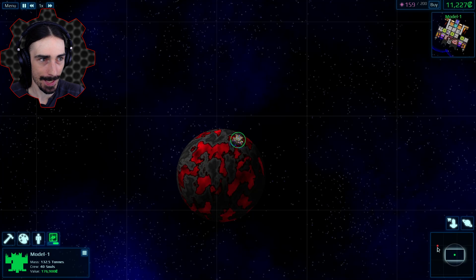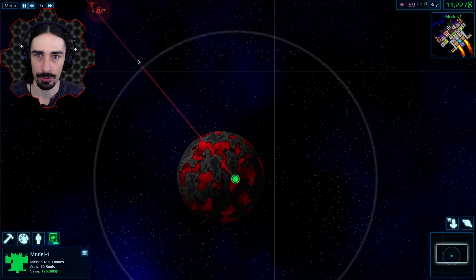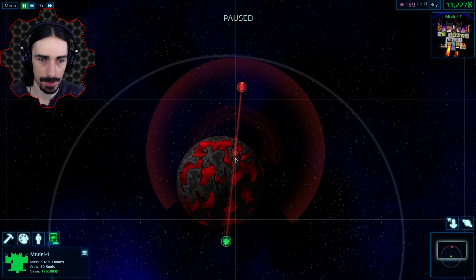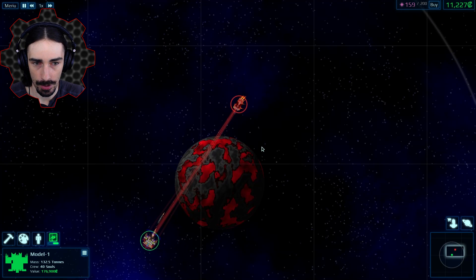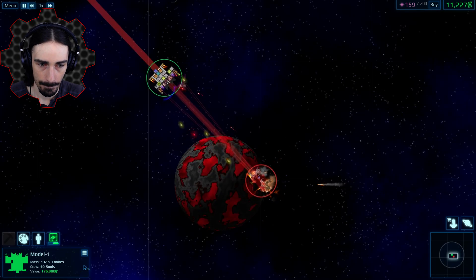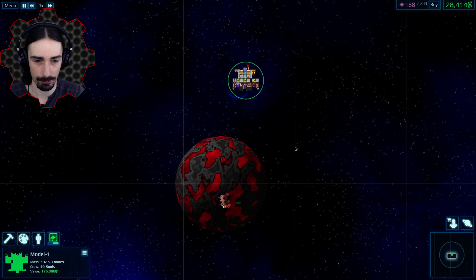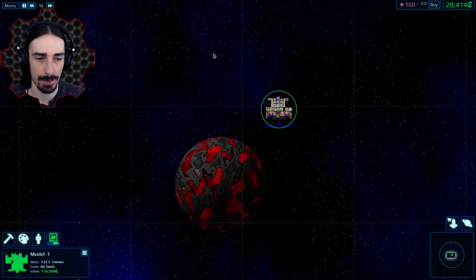I'm feeling so confident I'm not even going to add anything — I'm just going to go straight to the next guy and demolish him. He's got no point defense but he has cannons, so we'll go straight for his reactor core and keep our distance. We're actually breaking in through the back — our missiles went right around and into the back at a more direct route to the reactor core. That was good!